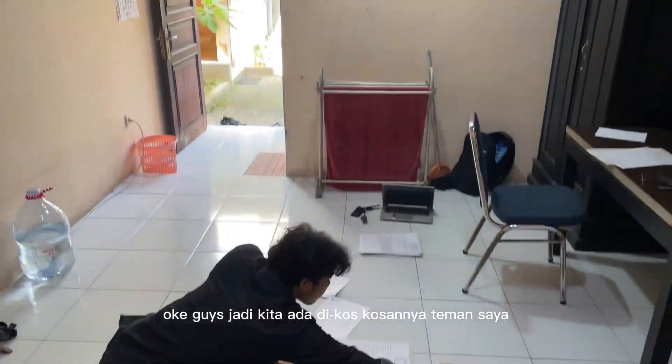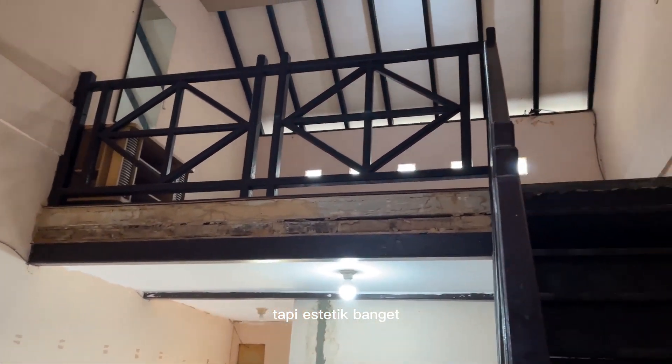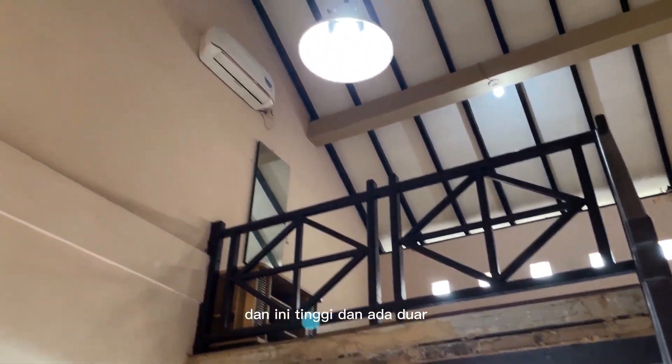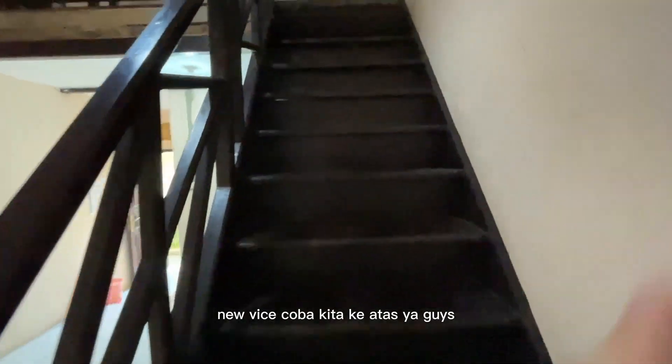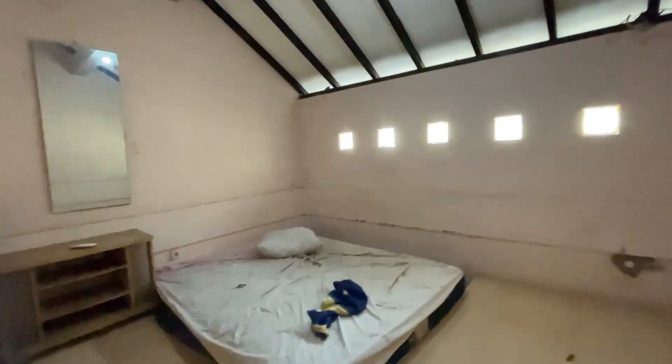Oke guys, jadi kita ada di kos-kosannya teman saya. Kita naik ke atas, di sini ada harta karun ya guys. Jadi ini adalah kamar kos tapi estetik banget bentuknya, kayak di Korea-Korea gitu loh guys. Dan ini tinggi dan ada dua. Kita ke atas ya guys. Ini review kosan unik, seperti ini kosannya. Bagus.